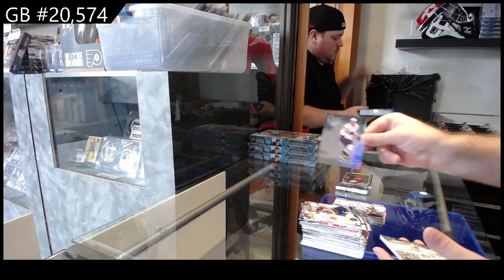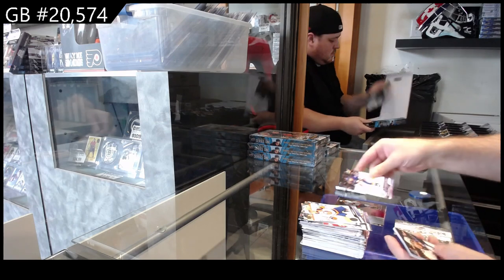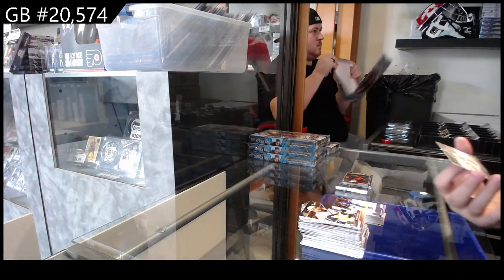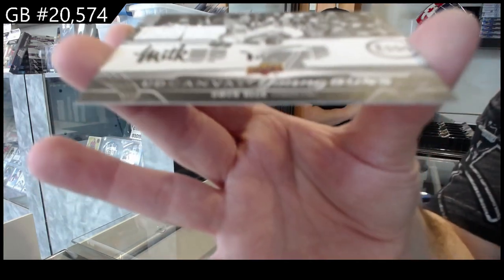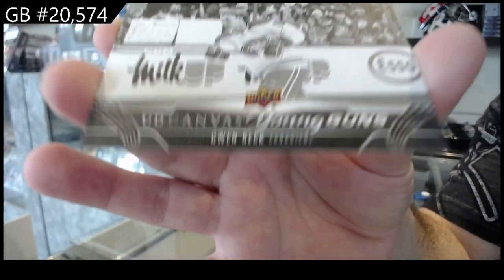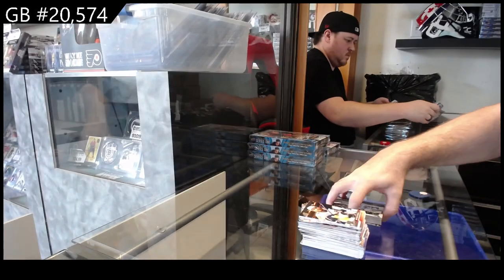We've got a Special Edition of Ovechkin for the Caps, Young Guns of Dufour for the Islanders, and a Young Guns Canvas black-and-white variant of Owen Beck for Montreal.